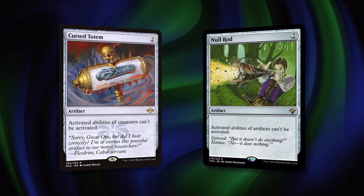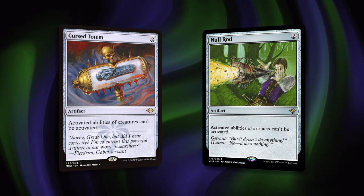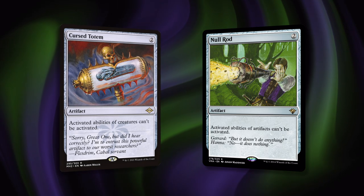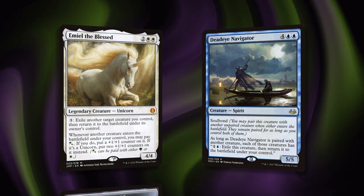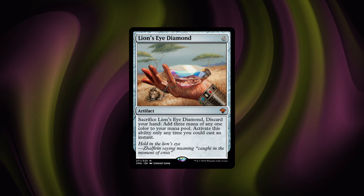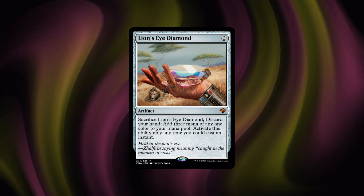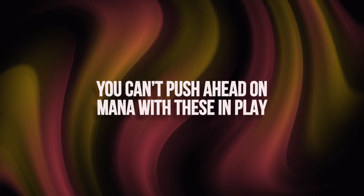One of the main pitfalls of the deck is that it folds to both Cursed Totem and Null Rod effects, because we rely on both activations of creatures and activating artifacts to execute our wins in both main lines. We have to activate either Emiel or Deadeye Navigator, so Cursed Totem affects that. And because we're generating infinite treasures by flickering Dockside, Stony Silence affects that. With our Underworld Breach lines, because we need to activate LED and recast that over and over again, Stony Silence turns that off as well. This deck doesn't run any rituals, so we're wholly reliant on those two different avenues to win. Seeing those on the battlefield — they are must-removes at all costs, otherwise you are out of the game.